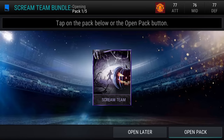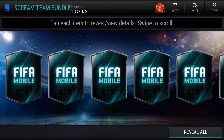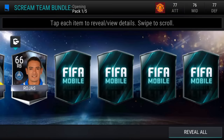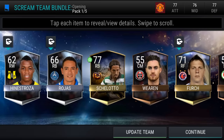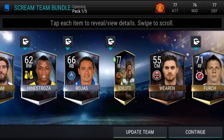Let's go ahead and get this bundle. First pack — give me an elite off the first pack, please. Boom boom boom boom. I did not start off that well. Let's go from the back now. The last ones are gold or better Scream Team players. A 77-rated right back — that's actually not that bad at all.